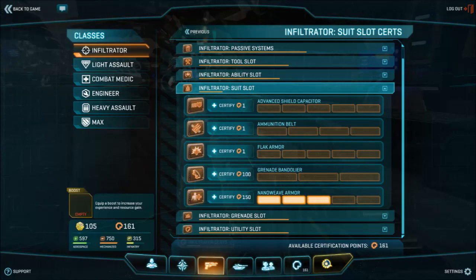In the suit slot, we have a wide range of different equippable items. Unless you find yourself being killed constantly by explosive damage, I would advise completely ignoring the flak armor — same goes with the grenade bandolier. You can easily chuck a couple of certs into the nanoweave armor to make yourself a bit tougher, and this will also prevent you from being one-shot killed by mines. The Advanced Shield Capacitor works very synergetically with your hunter cloaking, but it's quite expensive for what it's worth. And finally, the ammunition belt can be a cheap one to start with if you find yourself frequently running your ammunition dry.